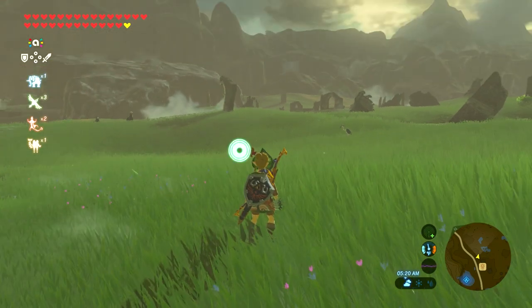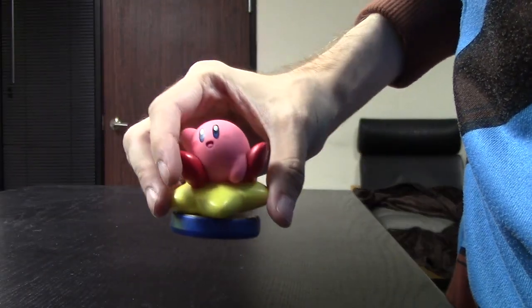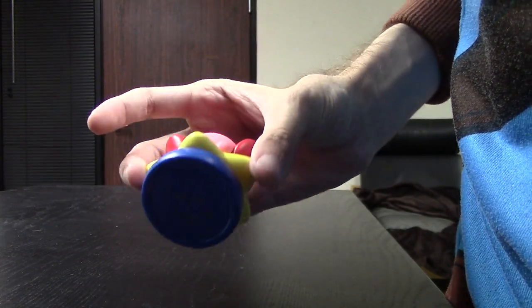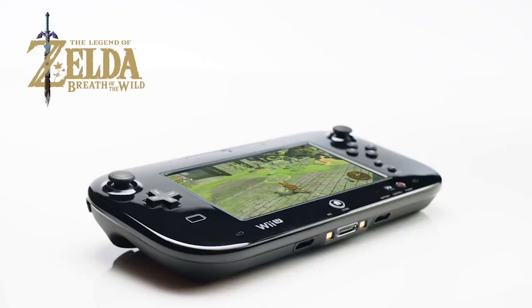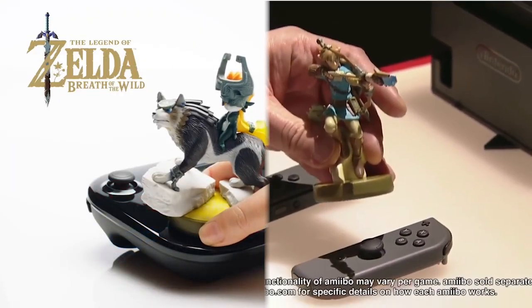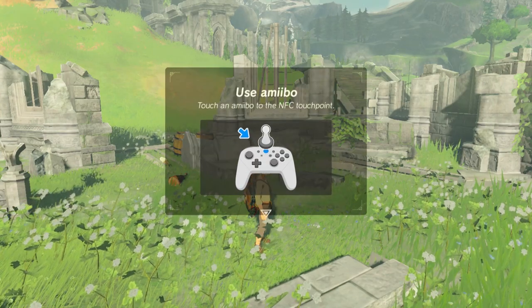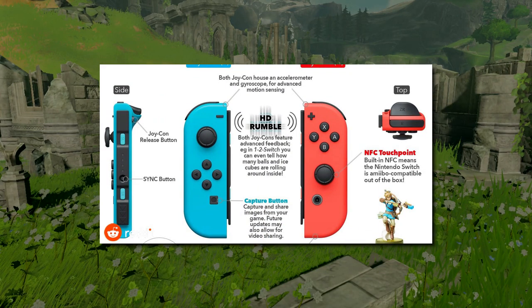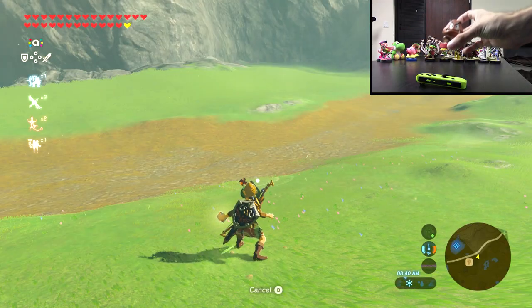Now that's much better. Technically speaking, every single Amiibo is compatible with this game, but not every Amiibo will do something special. If you possess any Amiibo, you can tap it on a Wii U gamepad if you're playing the Wii U version, or on a right Nintendo Switch Joy-Con if you're playing the Nintendo Switch version in order to scan it. You can also use a Pro Controller, but only the right Joy-Con has the ability to scan them.